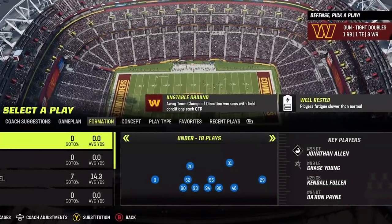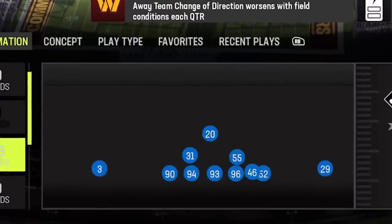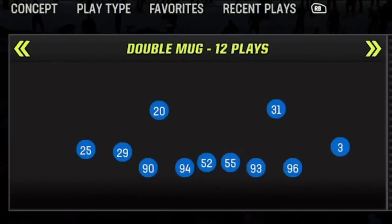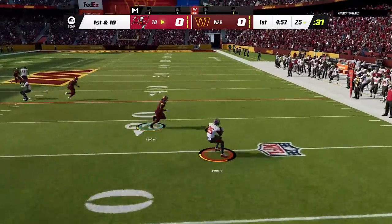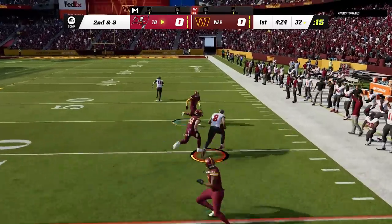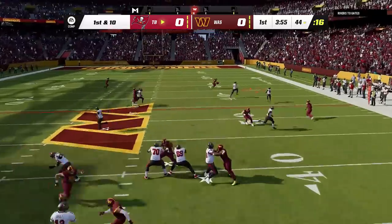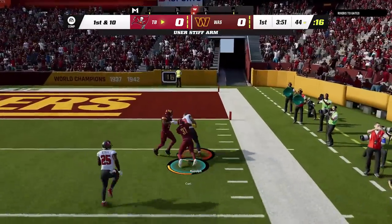Now this first gameplay — for some reason it didn't allow me to select my playbook. I selected the Dolphins like I always do, but when I got into the game, it appeared I had the Washington Commanders playbook, which didn't have any of my plays. The only formation I recognized was the double mug, so I started with that and had to figure out defense on the fly. My opponent went right down the field with big pass plays on the first drive and scored pretty immediately.